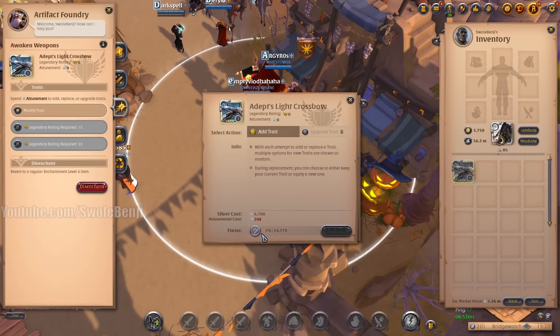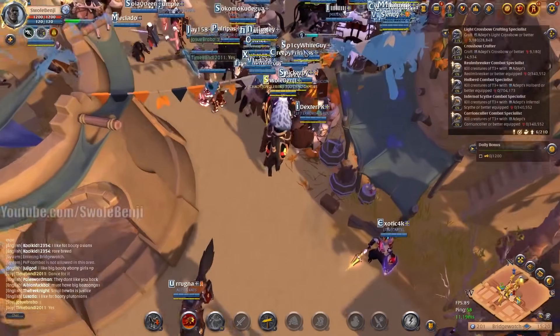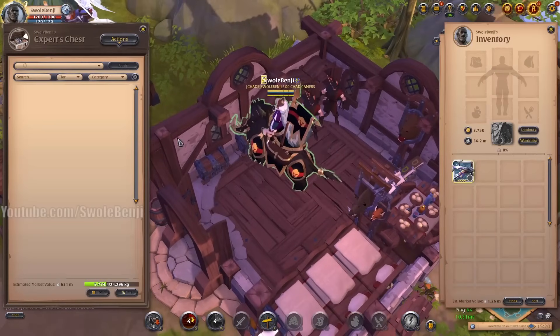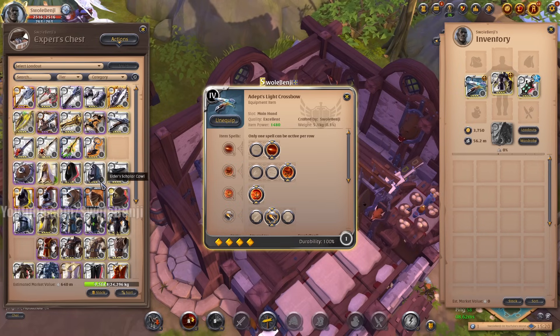I don't have any points so I can't add modifiers yet. But let's go get geared up and do some grinding on it. Not too much. Again, this is super easy to level and I will show you exactly how we're gonna do it. So we're gonna equip the crossbow, equip the proper skills, put on our 8.4 gear that we're going to be using.